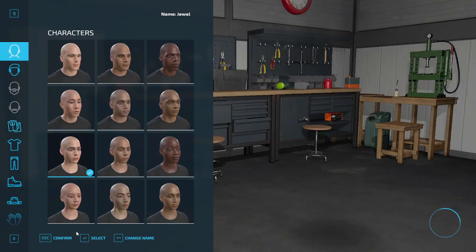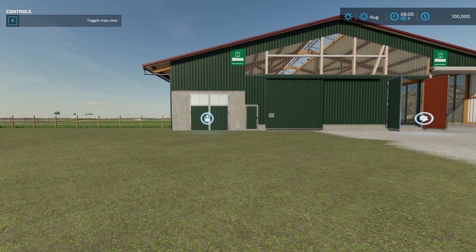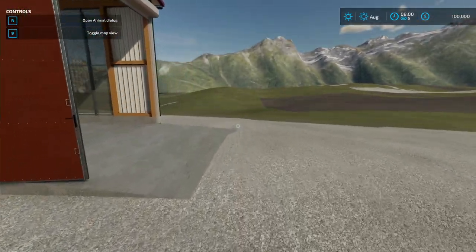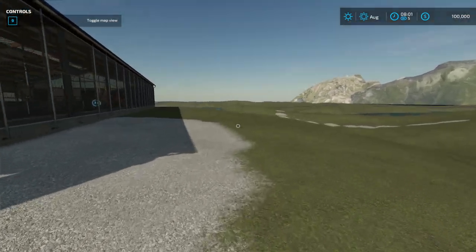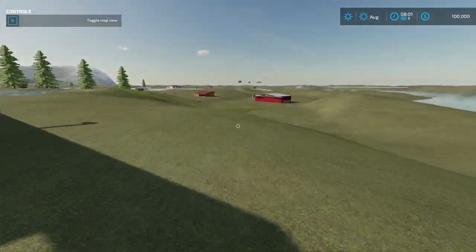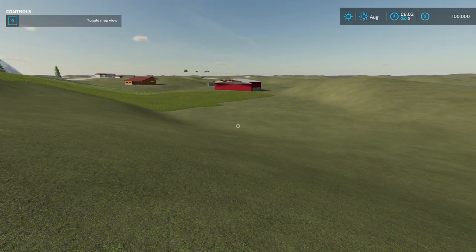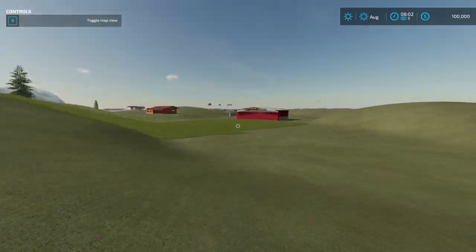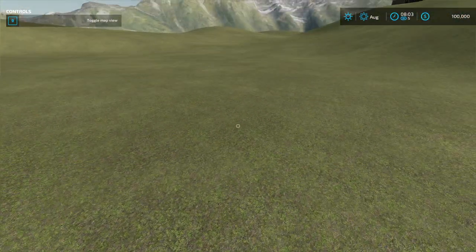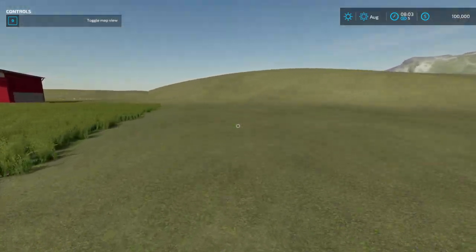The game's loaded. There's the cow barn — we already have it in there and it works. Now I want to show you something: notice that the sheep building is gone? That's the barn and the horse area over there. The sheep barn is supposed to be here, but since I put it in the Placeables folder in Giants Editor, it's not visible in-game yet.